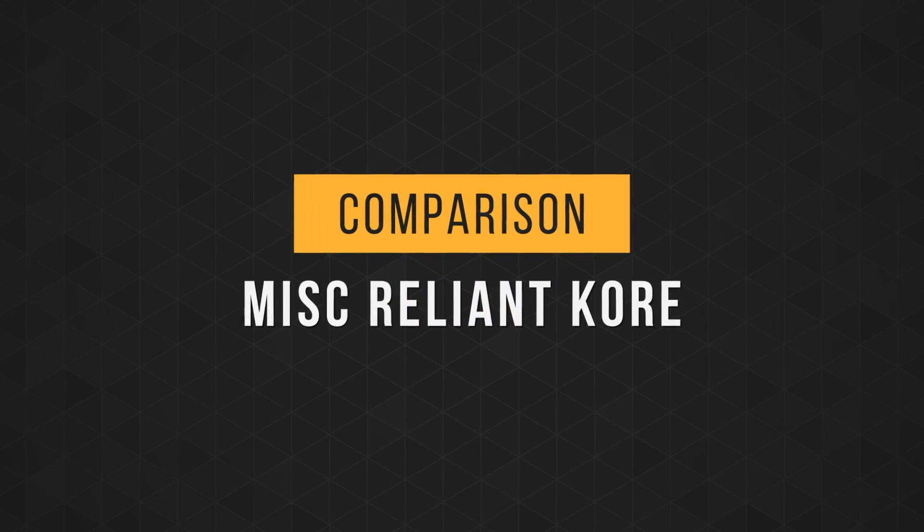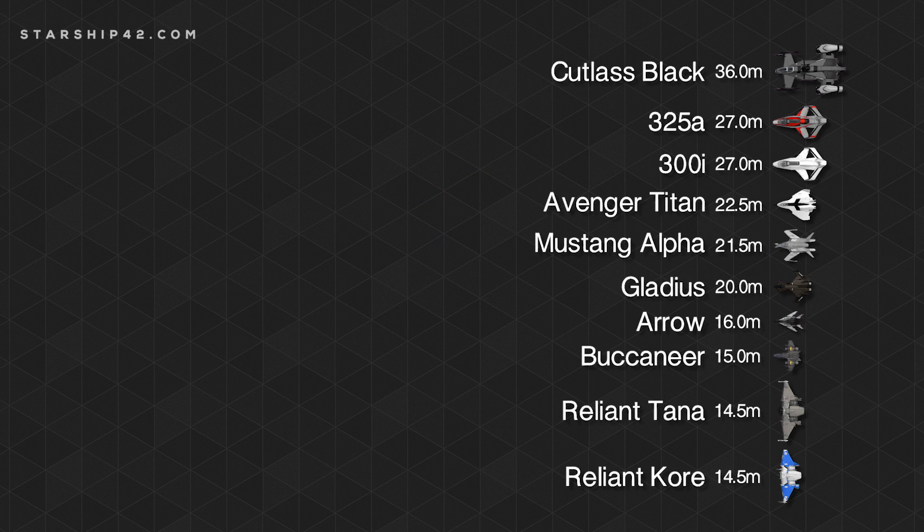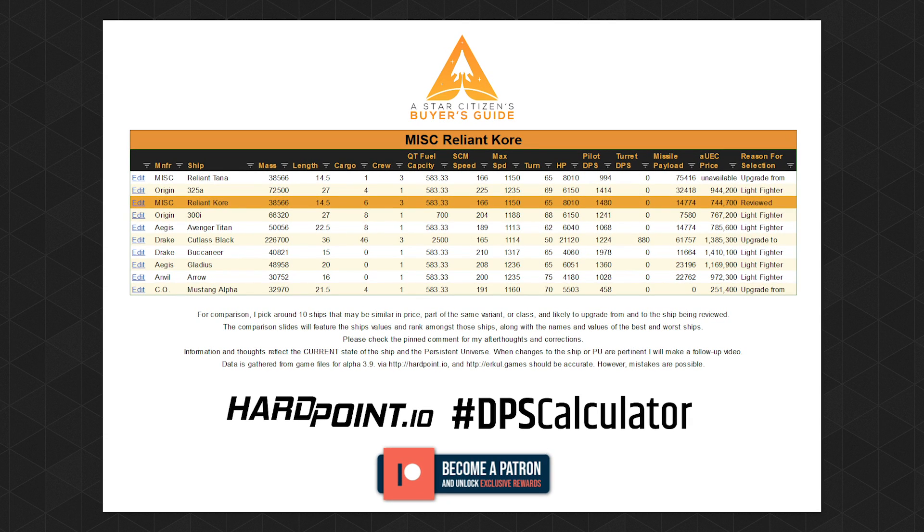Now that we've taken a tour, let's see how it compares to other ships you might be considering. For comparison, I have selected 10 ships: 1 starter, 8 competitors, and 1 likely upgrade from the Reliant Core. The Google Sheet document with the data is linked in the description.